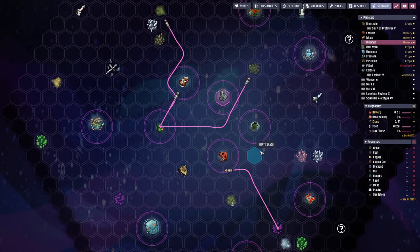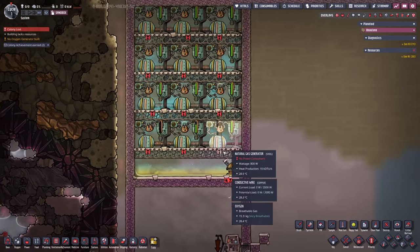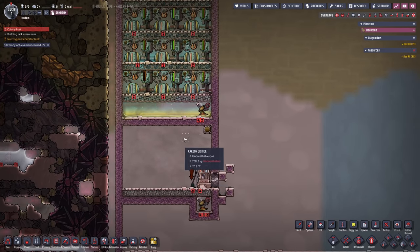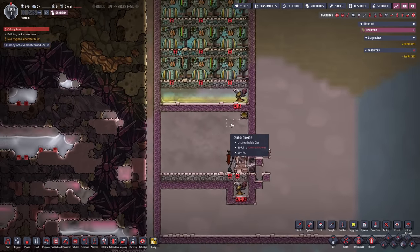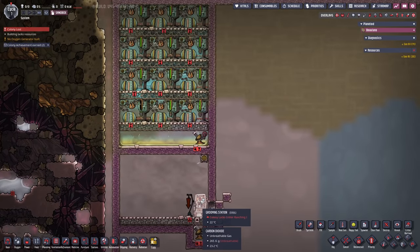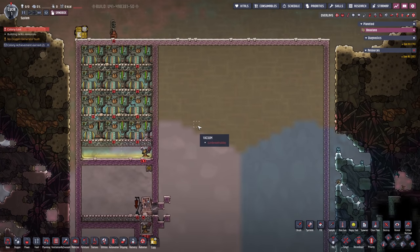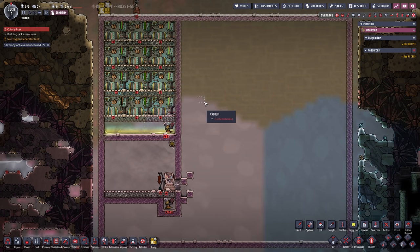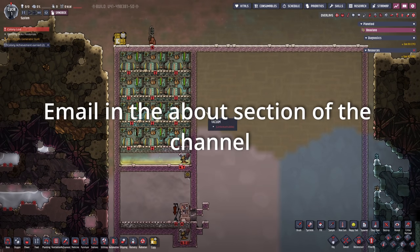Burning natural gas produces carbon dioxide and polluted water. That polluted water can be changed into clean water, which can then be turned into oxygen and a little hydrogen — enough to oxygenate the base. So with one fell swoop we can provide power and oxygen. The byproduct is carbon dioxide, so we could run slicksters and use them as a potential food source. My normal plan would be to keep all this hidden until a big reveal at the end, but usually I make silly mistakes, so I'm opening it up for suggestions.